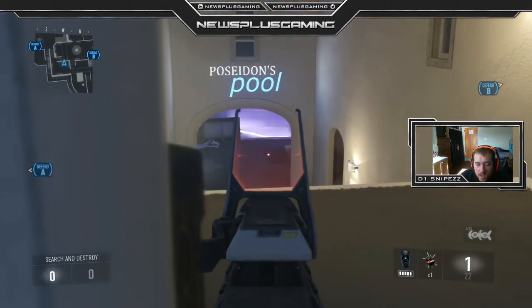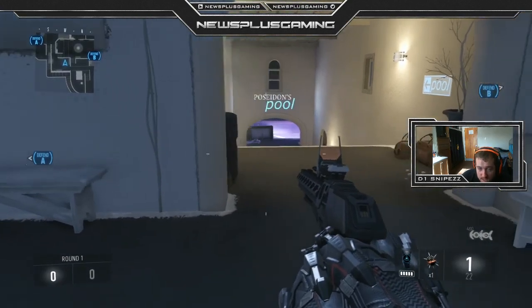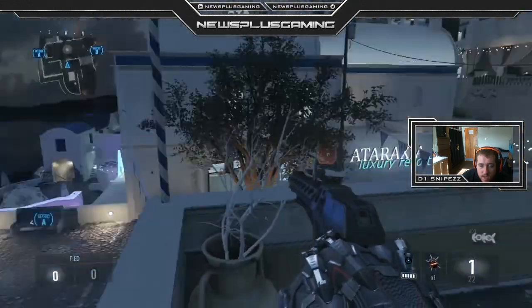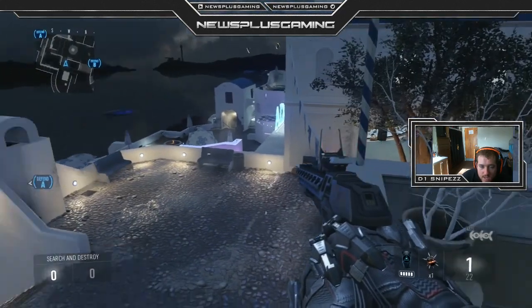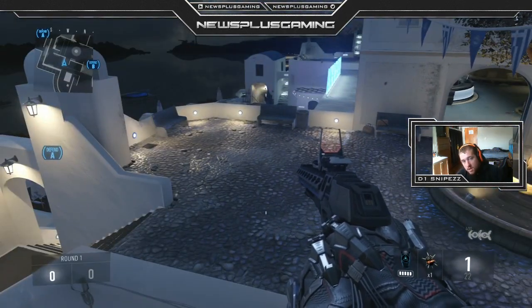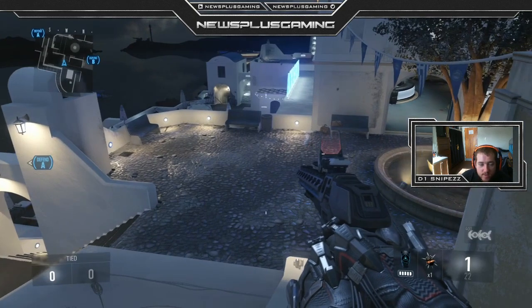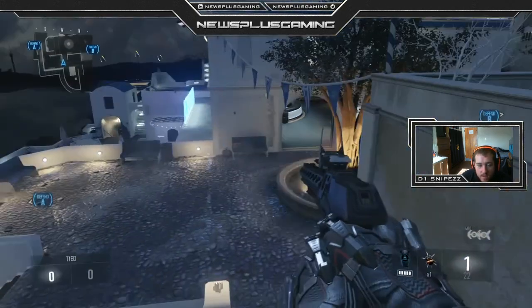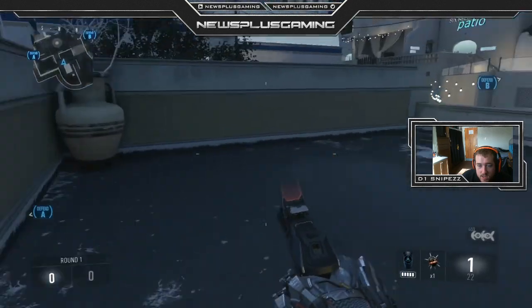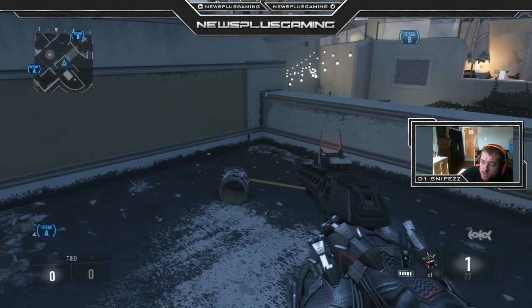You guys just need to communicate and stay alive on this map. The most important tip I can give you is to just stay alive and team up. Trades are extremely important especially on this map because it's hard to get trades — it's easy to get a pick and then run down a hallway and hide in a room and force somebody to chase you. It's a very complicated map defensively and offensively. I hope you guys learned something. I'll do a discussion on a couple different maps later this week. Let me know if you have any tips or suggestions in the comments, leave a like — I'll catch you on the offensive side.